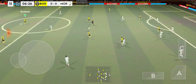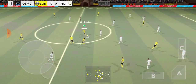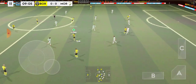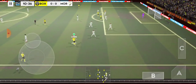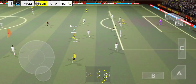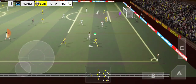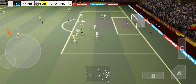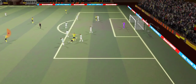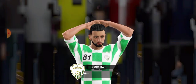He showed a bit too much to the opposition there. That's good link-up play. Pass down the wings. Oh, it's a penalty! And he sees red — his manager won't be pleased with him.